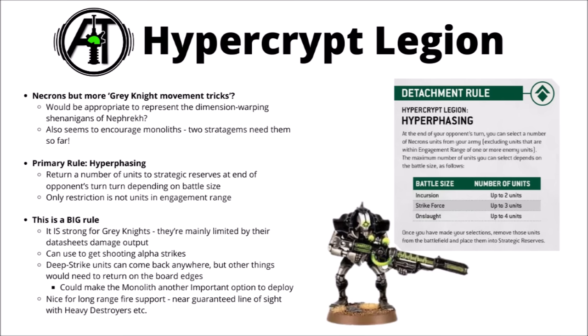Next up we've got Necrons but Grey Knights — this is the Hypercrypt Legion, and basically the idea is Grey Knight style movement tricks, Necrons warping on and off the board and popping in and out of reserve. Feels like it maybe has the heart of the dimension warping Nephrek tomb world, and also seems to be weirdly obsessed about making you field a Monolith in it. The detachment's primary rule is Hyperphasing: each turn you get to return a number of units to strategic reserves at the end of the opponent's turn depending on battle size — two units in Incursion, three in Strikeforce, and four in Onslaught. The only stipulation is they can't be in engagement range.